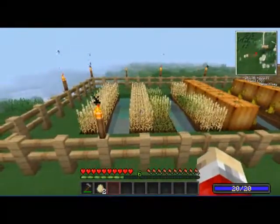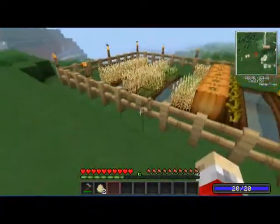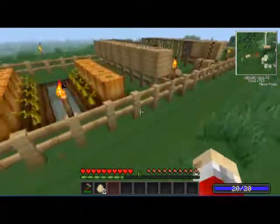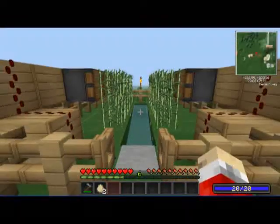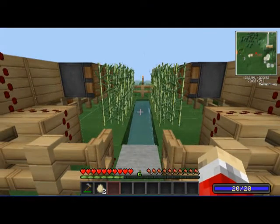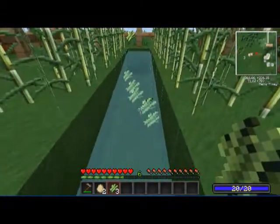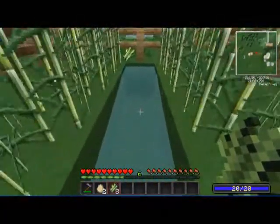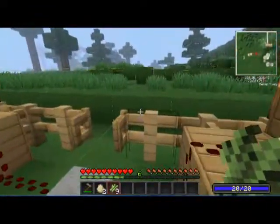Right here we have the wheat and the pumpkin farms. Then we have the sugar cane, and the sugar cane, unlike last season, is all automatic. You just step on this pressure plate and it all flows toward you except for maybe one or two stray pieces, which is fine. You can deal with that.